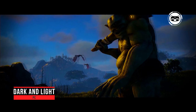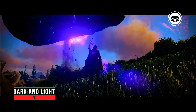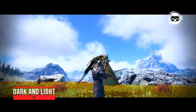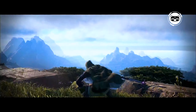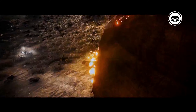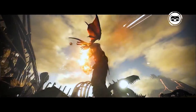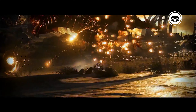Dark and Light is a large-scale MMORPG with sandbox elements, in which, apart from all other creatures, there are also dragons. Here they can be tamed, saddled, and later used as assistants. Of course, the giant will not allow itself to be put under the yoke voluntarily — you will have to sweat over taming it. But if successful, the player will take control of a powerful force useful when traveling the game world.